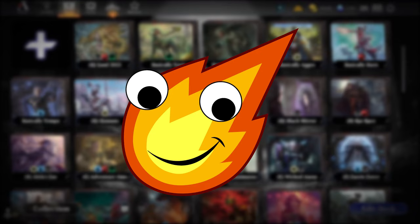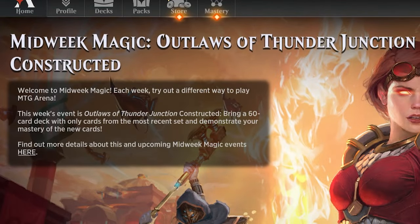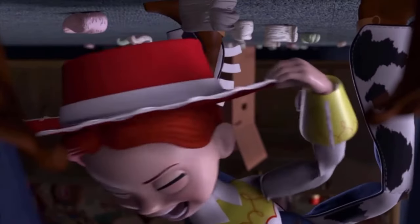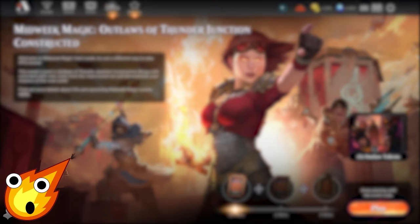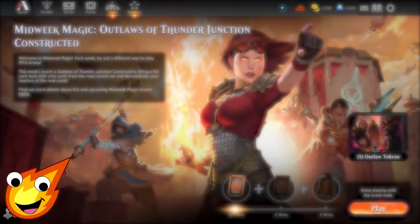Hello my fiery friends, the infertile man here with the hottest in budget deck technology. For today's deck tech, join me once again as we play in this week's midweek magic event based around the hottest new set — Outlaws of Thunder Junction, which just came out last week. I decided we're going to be putting together a super awesome versatile deck that can go wide or go big, basically a scaled down version of last week's deck.